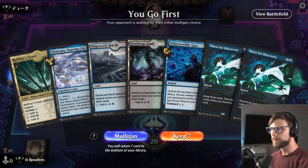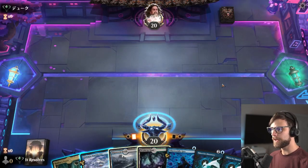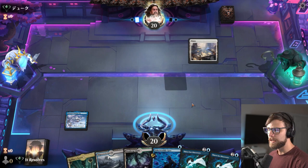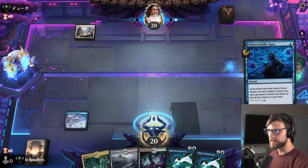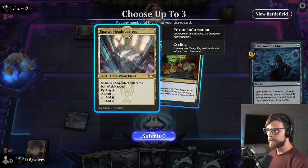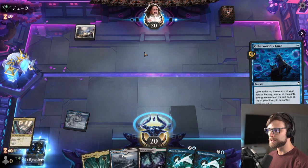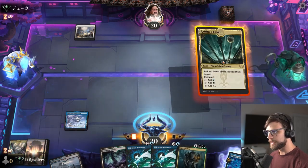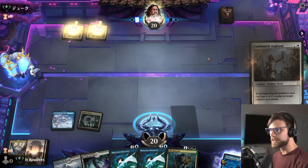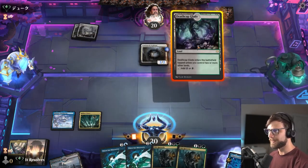Here we are for game number one. This is a relatively easy keep — not a ton of powerhouse stuff in the early hand, but we have everything we want. We'll lead with Otherworldly Gaze right now. We also drew another Old Rutstein — interesting.